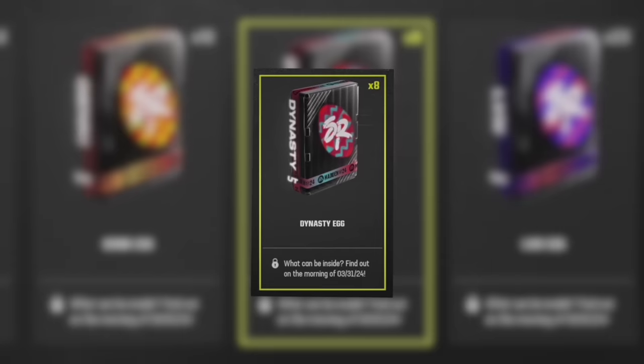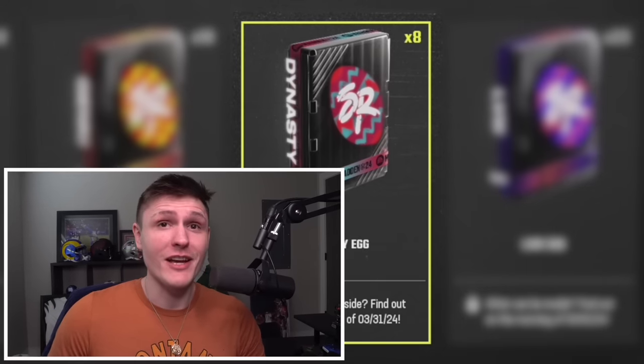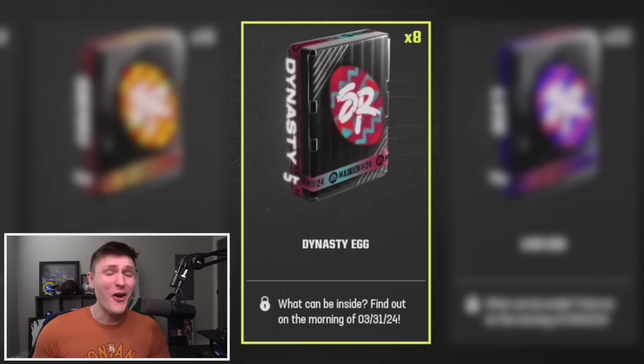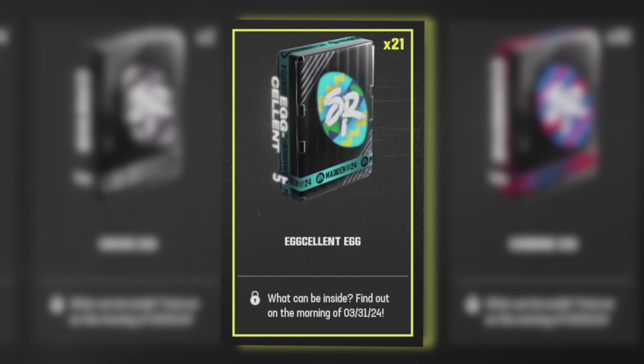After that we have the dynasty egg which quick sells for 710 chocolates, and this is actually one of the most rare nice eggs in the entire game — I only have eight of them as opposed to 32 of the nice eggs. Obviously this one is going to be a division dynasty player. The most likely option would be the 88 pluses, but there are 91 overalls so maybe 91 plus division dynasty cards. I think it's going to be 88 plus though.